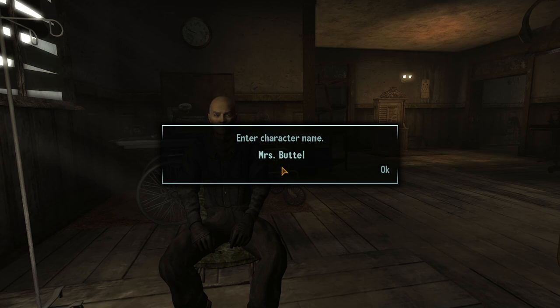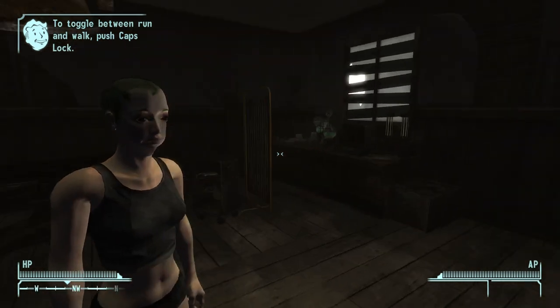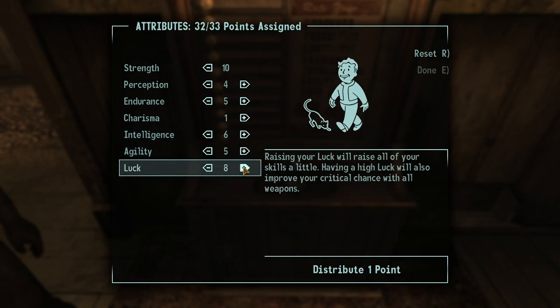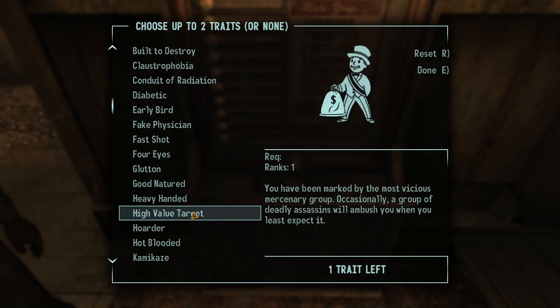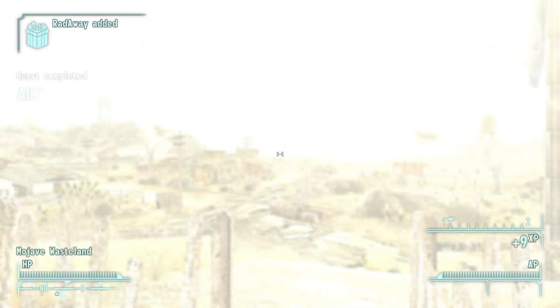I named myself Mrs. Buttersworth, as that's the most fitting thing you can do for this run, and made the biggest monstrosity humanly possible with New Vegas' character editor. My special stats were focused on strength and luck, because I figured I would need crits to survive this run. For tag skills I went with medicine, melee weapons, and repair, as the butter knife is kind of hard to keep prepared. For traits I went with skilled and good natured, and went out into good strength.